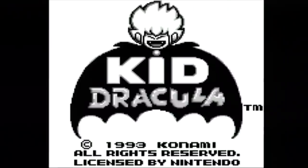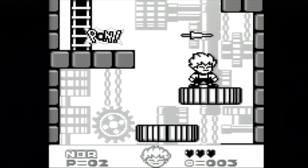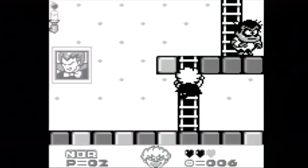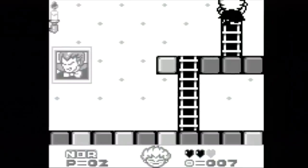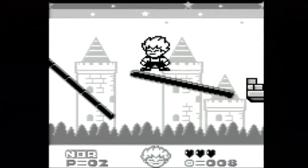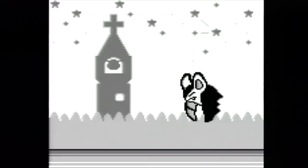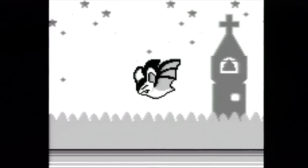Kid Dracula for the Game Boy is a really fun platformer. Luckily the game made it out of Japan so the rest of the world was able to enjoy it, but a few things were changed. As you boot up the Japanese game you get an intro scene of a bat flying across the sky with what is clearly a Christian church in the background with a cross and a bell ringing. In the international release you get the same intro, but the church is gone, replaced with an ordinary castle spire.